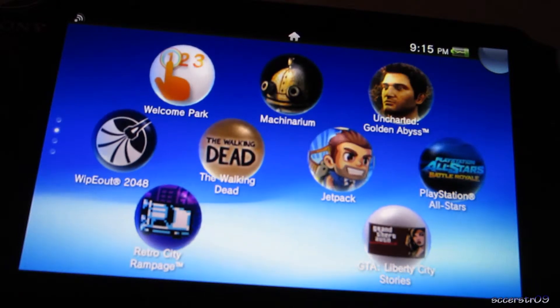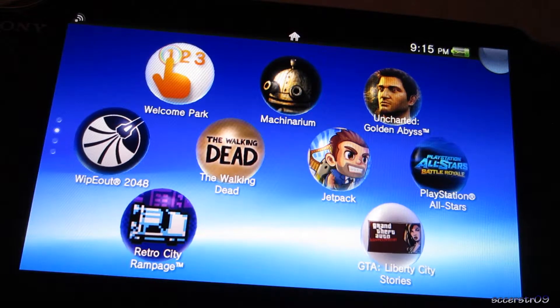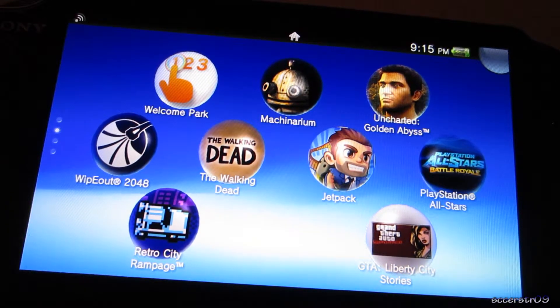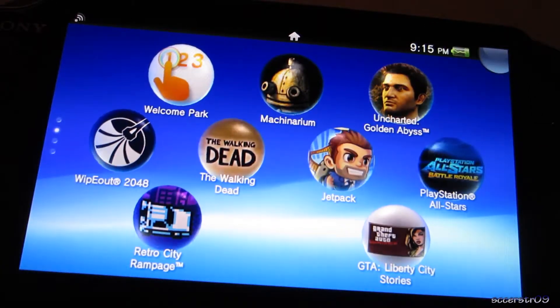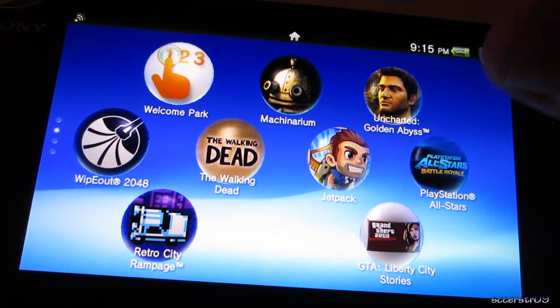Going on to the next page we have Welcome Park, which is a game that you can get trophies for — pretty neat. If you're just starting out with the PS Vita, it really takes advantage of all the little features like the back touch panel and stuff like that.